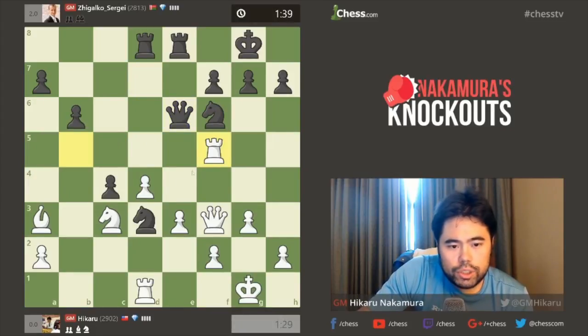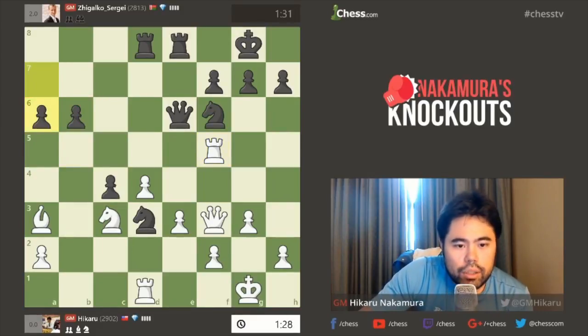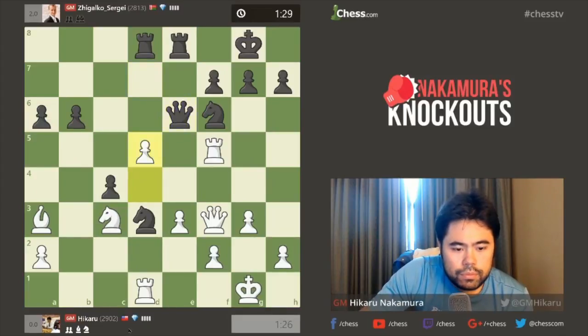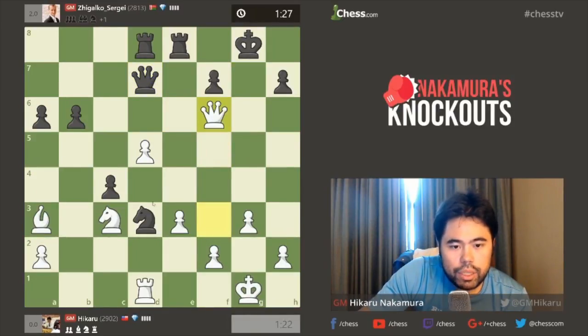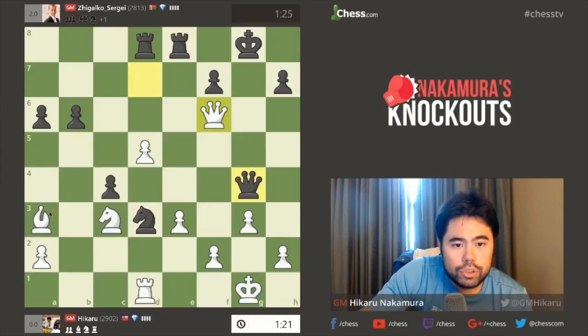Basically he wants to exchange this Knight here on E4 and he's got these queenside pawns, and he wants to kind of roll them down the board. My plan is not to let him do that. A6 looks like a bad move — I think I have D5 here. Queen D7. It's begging to be played, so I've got to do it.